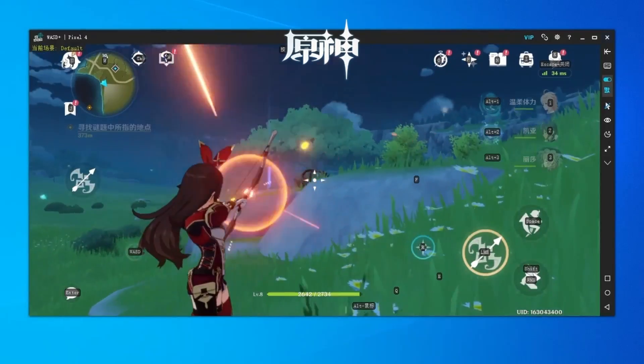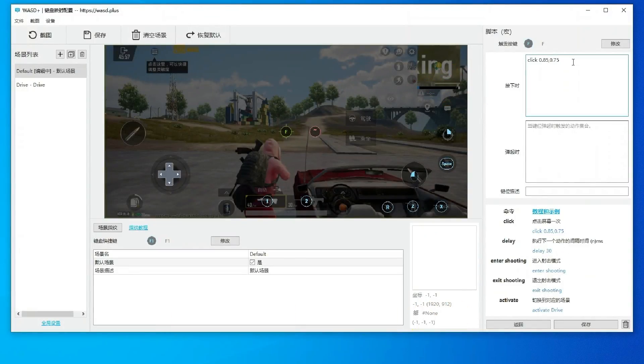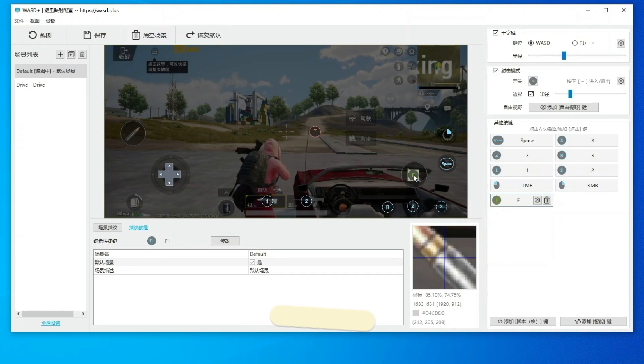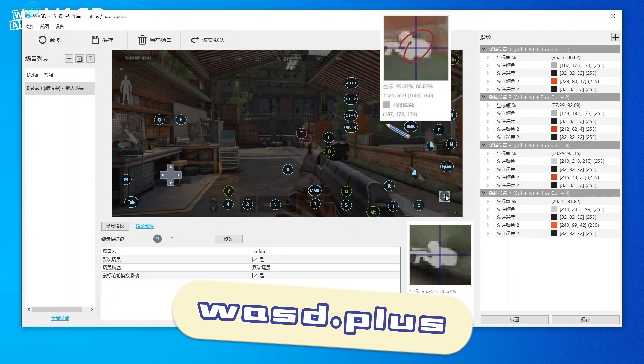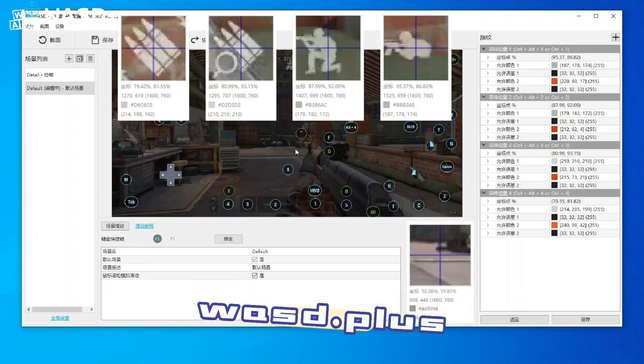Additionally, WASD+ features custom programmed scripted keys and scene fingerprinting, bringing your key mapping setup close to native PC gaming. For more information, visit the official website WASD.plus.